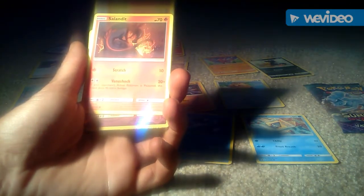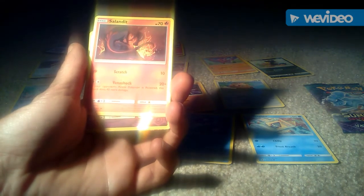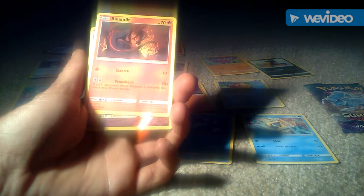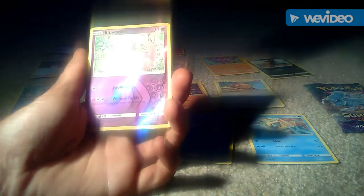We then got a Salandit, 70 health points, fire type Pokemon, 2 attacks — 1 of Scratch which is 10 and the other of Venom Shock which is 20 plus. This is in its basic evolution.